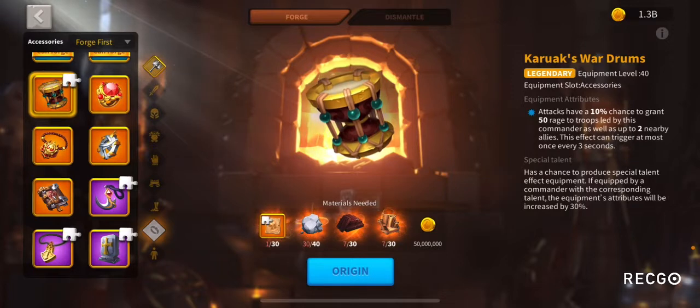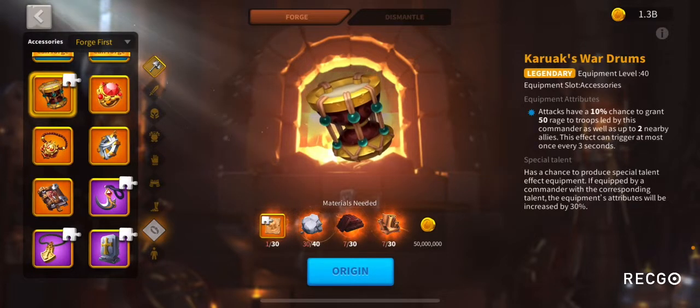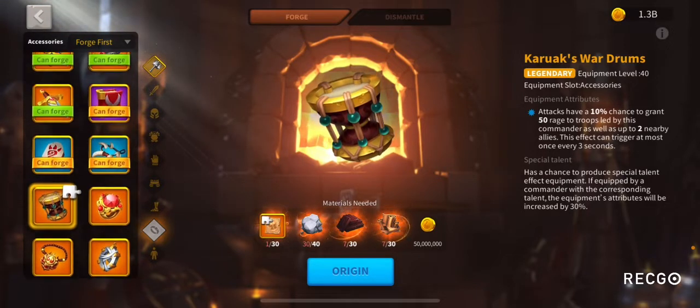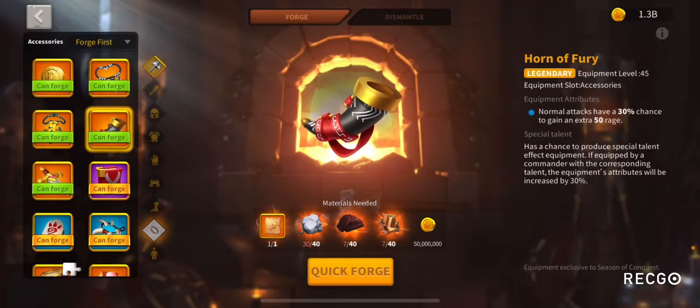So Karak's Wardrums is a Rage Gen accessory — 10% chance to gain 50 Rage to your troops as well as to nearby allies. And then there's the Horn of Fury, which is a 30% chance to gain an extra 50 Rage to your one march.